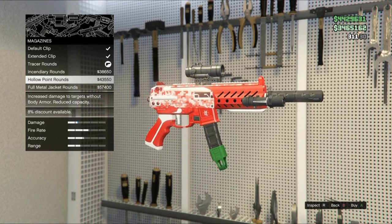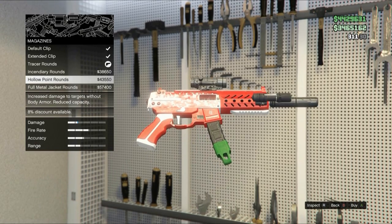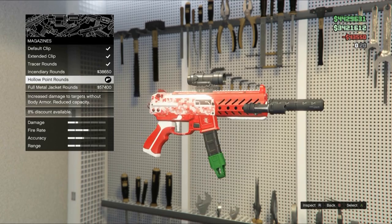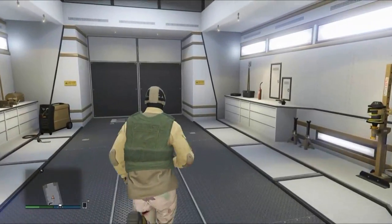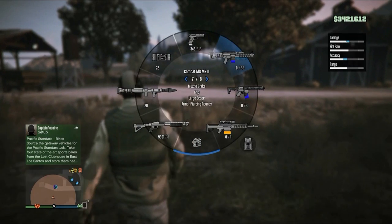Hollow point: increases damage to targets without body armor, with reduced capacity. I would definitely try this weapon because it will increase the damage. If you want to deal more damage, I'd recommend choosing this one.